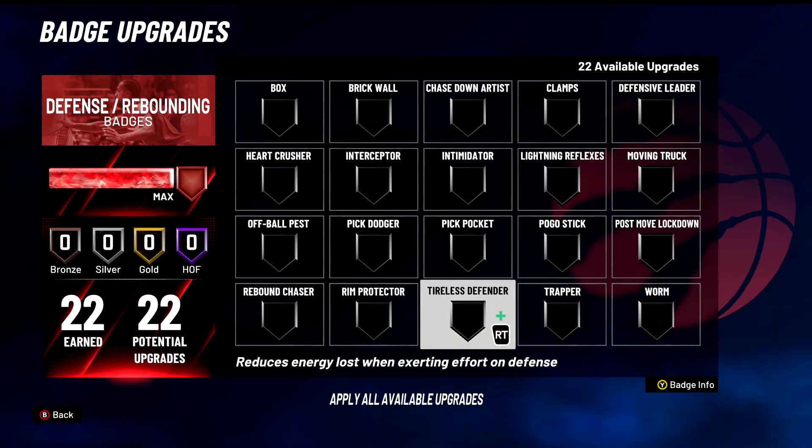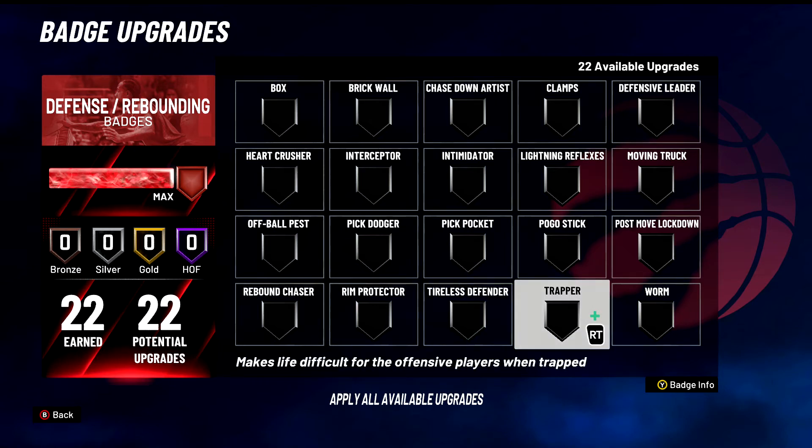Tireless Defender — probably a B tier badge, not too bad, not too great. Just some mid. It reduces energy lost when holding that right trigger non-stop on defense, trying to chase people through screens. Try it if you want — not terrible but not the best. Trapper — makes life difficult for offensive players when trapped. Do not put this on. D tier badge.